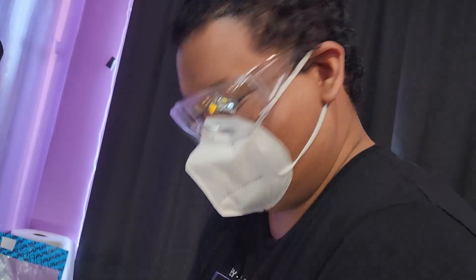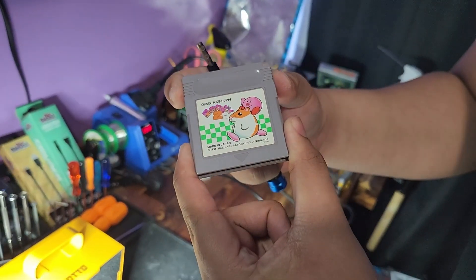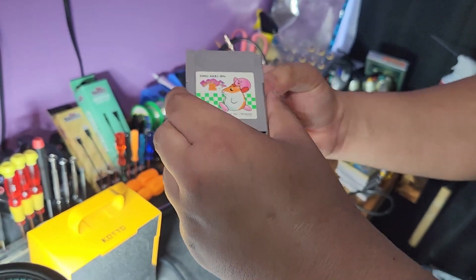Alright, so Hiroshi, what are we doing? We're going to do a battery swap on this copy of Kirby 2. Kirby needs a battery to save — this is a Japanese copy, and we make sure we replace our batteries before we put them out. So we're going to show you how we do it. Ready? Here we go.